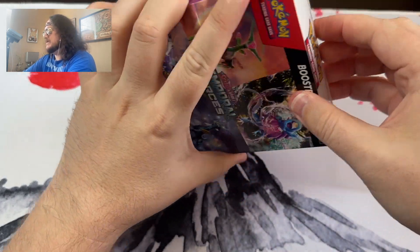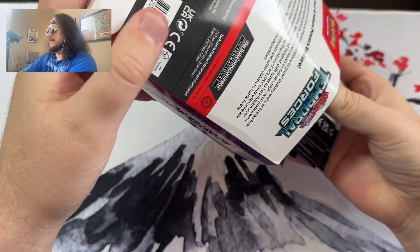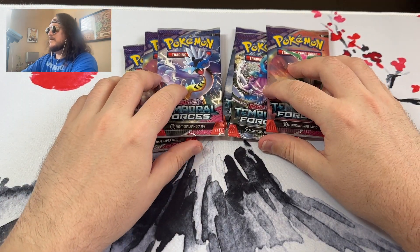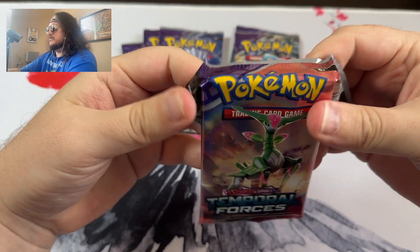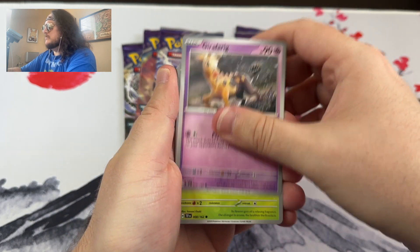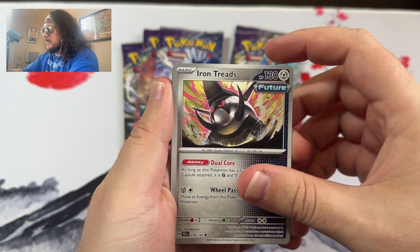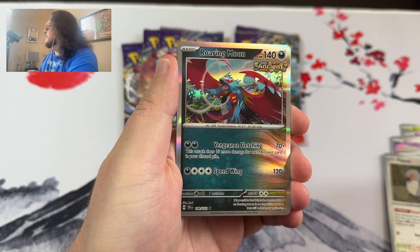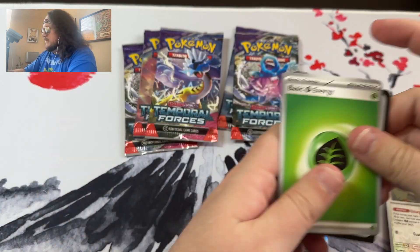Opening the first pack: Bramblin, Girafarig, Roselia, Cutiefly, Bronzong, Ancient Booster Energy Capsule, Iron Treads, Rescue Board, P-Dove, and a Roaring Moon. That looks pretty cool — no value of course on the Roaring Moon, but not a bad start for our first card.